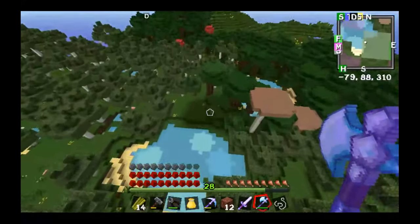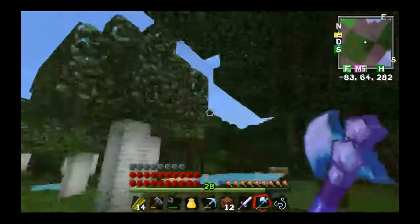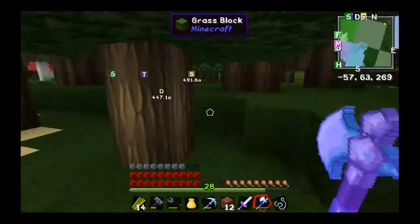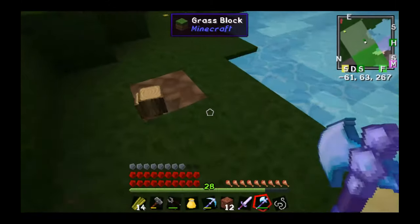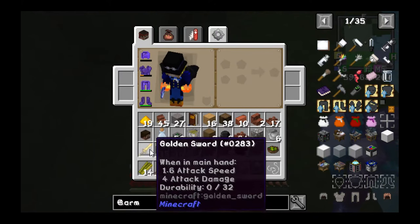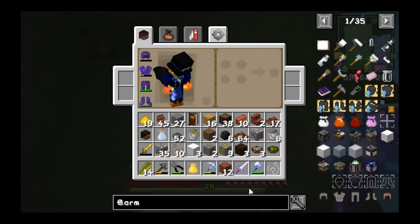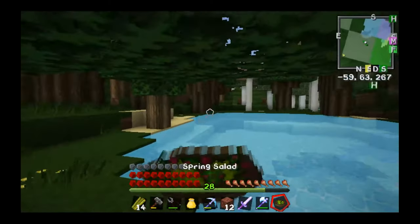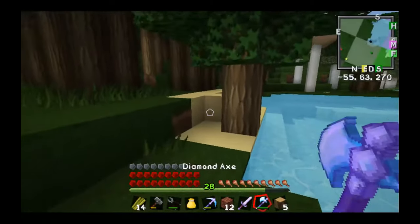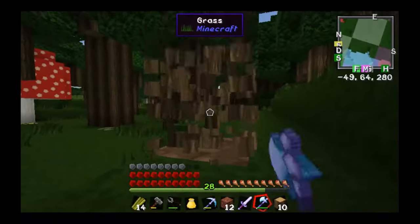Let's go down here to get some dark oak. I have a player head, a gold sword, a string. Let's see here — spring salad, let's just eat that. Moving on with cutting these trees.